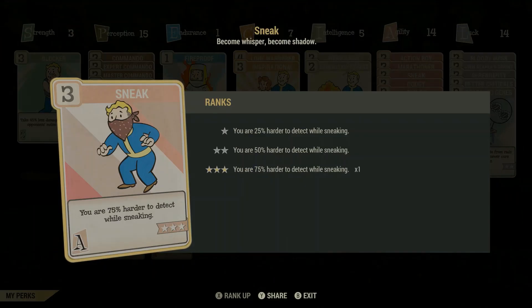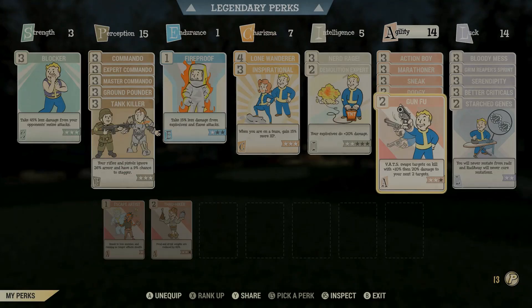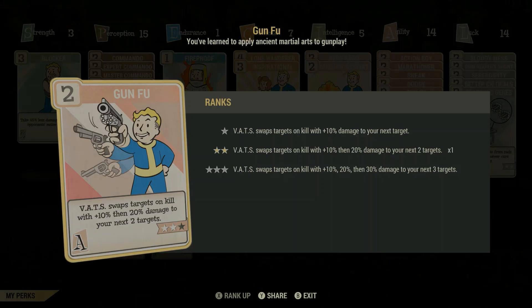Sneak is a must-have if you want to do a bit of sneaking, lurking, or sniping — brilliant card, in all my builds. There's also a very underrated card that acts like an extra health bar: your AP takes damage before your HP does. If you get hit, your AP runs down first before your health bar does. Brilliant card, bang it on. Next up, Gun Fu — it swaps between enemies and gives you a damage boost on each swap. Must have, works great in VATS.